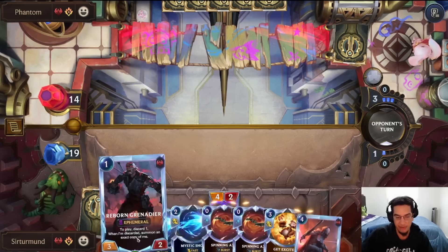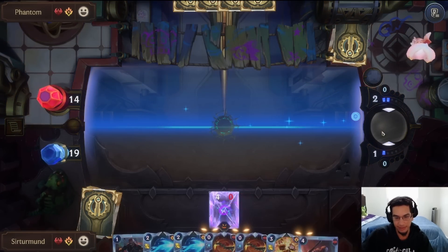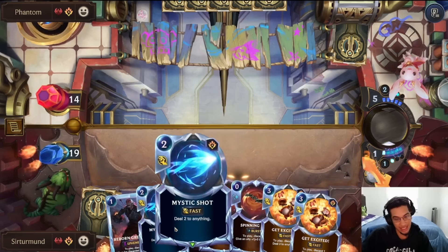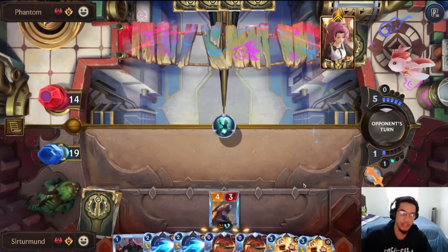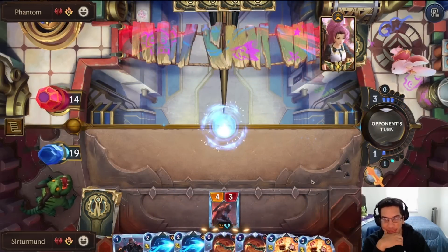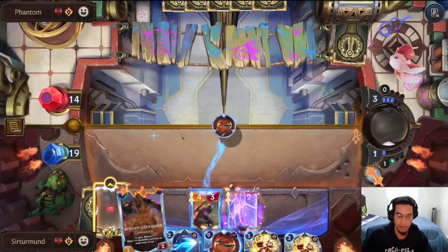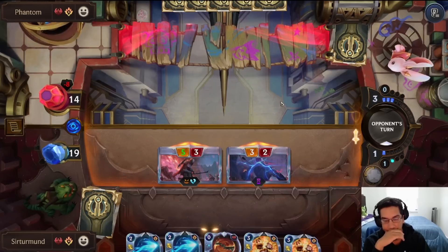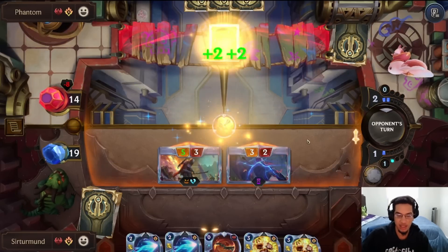Next turn we have the Revenant and a bunch of discard fodder. There's the Flock — the opponent has to deal with this Revenant and hope I don't have anything else. Three, five, eight, ten — I just need to push four more damage and the Revenant gets us there. The opponent committed a Disintegrate, a Pirouette, and a Flock. If they don't have the answer that just burns them out. They don't have it, so I'll play the Grenadier to guarantee at least three damage.